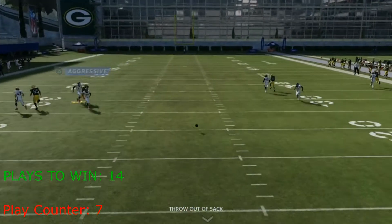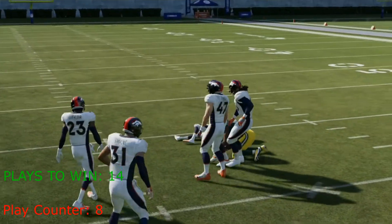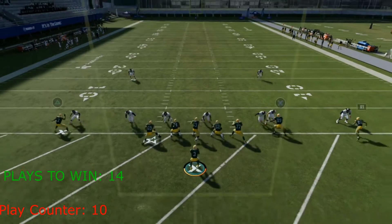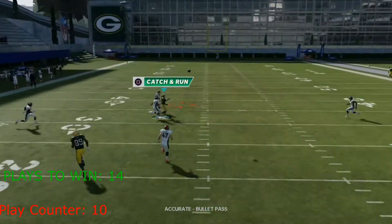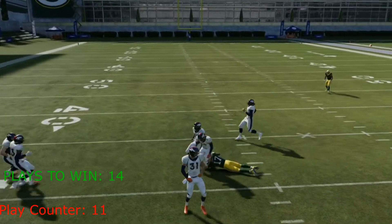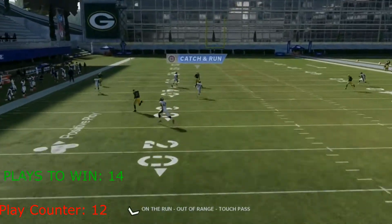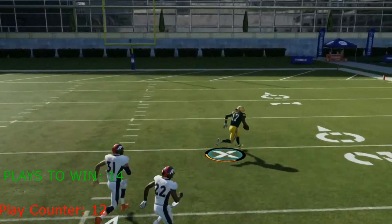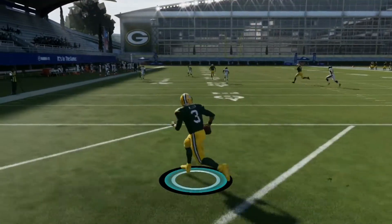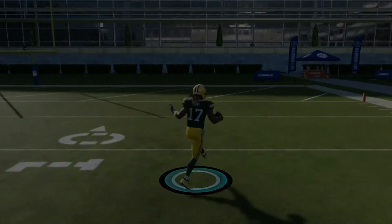Play seven brings another throwout sack. Play eight, Wilson finally gets a throw off and completes it to Devontae Adams, but it's not a touchdown. Play nine, he throws it up to Adams — no good. Play ten, Wilson does what he does and almost throws a touchdown, but not quite. Play eleven, another sack. Play twelve though — Russell Wilson rolls out left, throws across his body to Adams, and he's got him open. And he wins in dramatic walk-off fashion! About 60 yards in the air to Devontae Adams, who absolutely stunts into the end zone. What a throw!